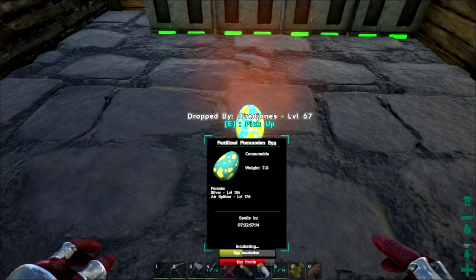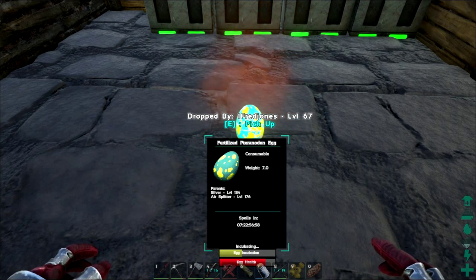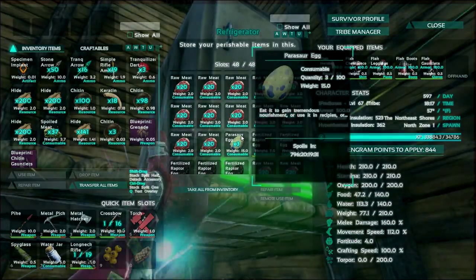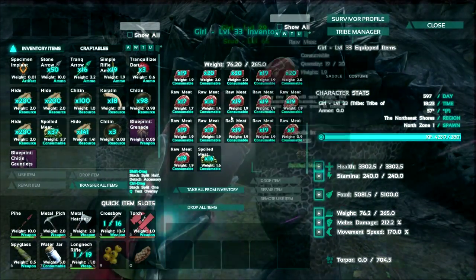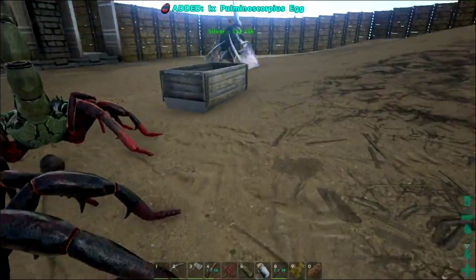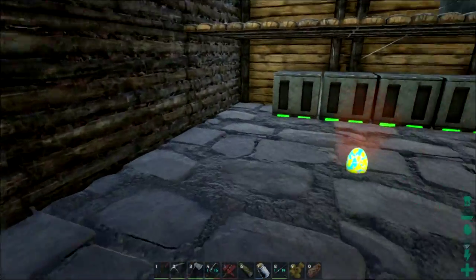We're about an hour into the incubation process here, only about 60% of the way through. I should also tell you that we have turned up the incubation timer and the maturation timer on the server as well. So it's not a super fast process, but I've taken this time to get some meat together — I've got all this meat in the refrigerator and I also got a bunch of meat in this herbivore, using it as a refrigerator. I'm completely ready for whenever this guy hatches. And look, a scorpion egg — those are good for rexes. I'll bring you guys back whenever it's ready to hatch.